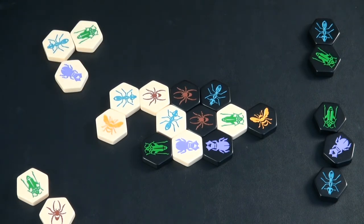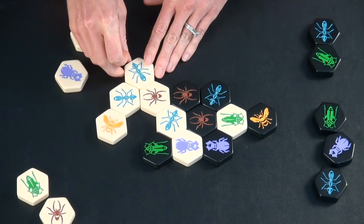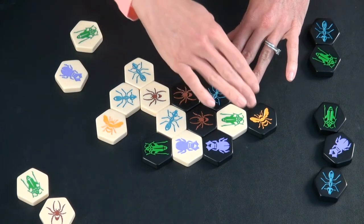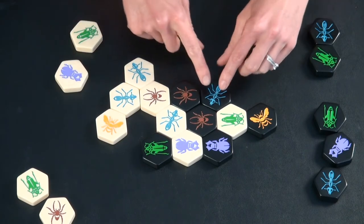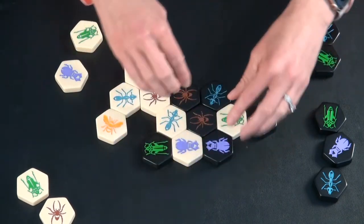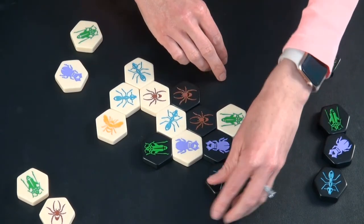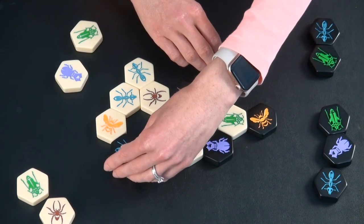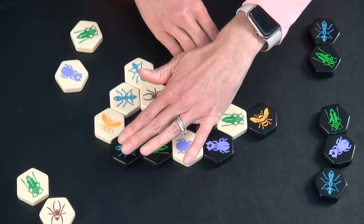Finally, we have the soldier ant. The soldier ant can move from its position to any other position around the board as long as it follows the basic rules of not separating the hive and not going across an open space where pieces are not connected. So it can move all the way around to any open spot, as long as it stays in contact with pieces the whole time — and that would be a permissible move.